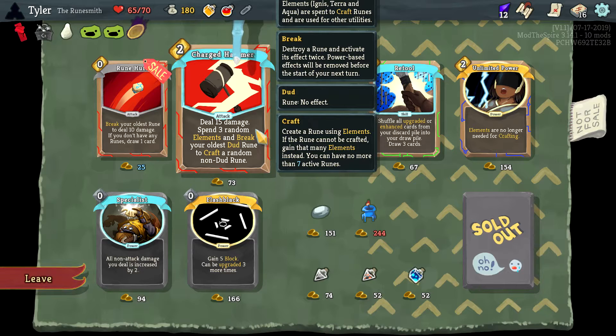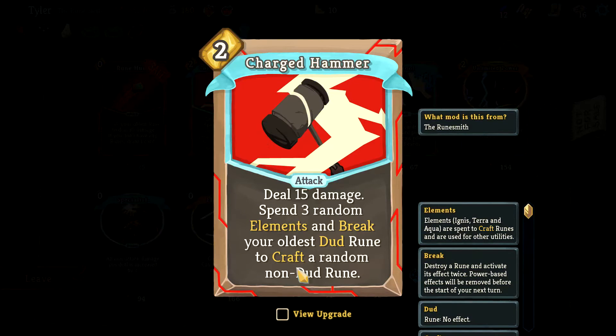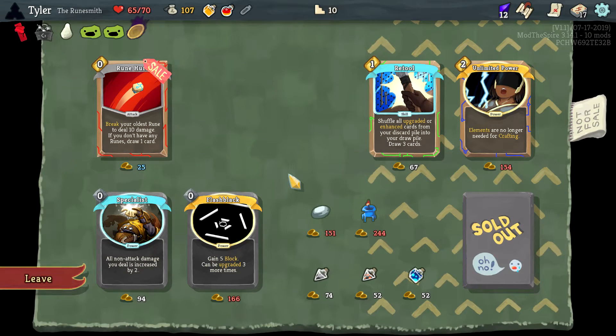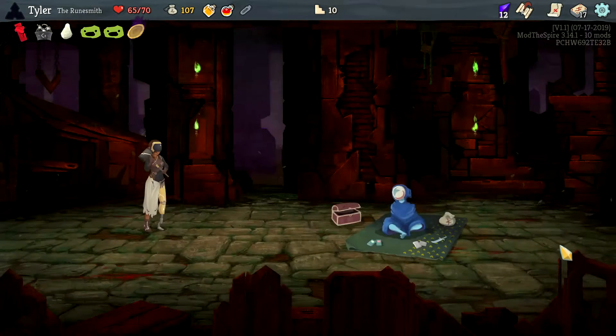A dud rune has no effect. This crafts a random non-dud rune. I don't know, this seems good too — I'm just gonna take it.